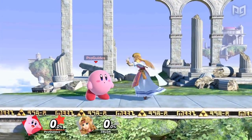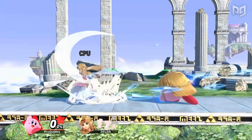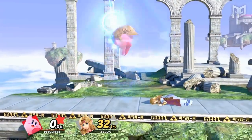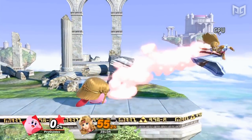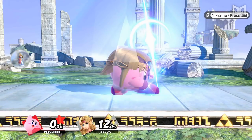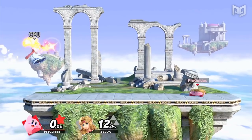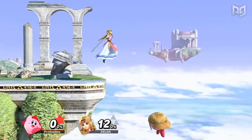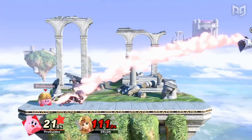Zelda's Nayru's Love is a popular rage-inducer online, and Kirby can use it too. Kirby has no problem using Nayru's Love to defend himself and reflect projectiles. Like Zelda, Kirby's Nayru's Love has intangibility frames, making it a great get-off-me option. In the Zelda matchup, Kirby can use this to protect himself from dense fire as he recovers, reflect Zelda's Phantom, and frame her recovery.